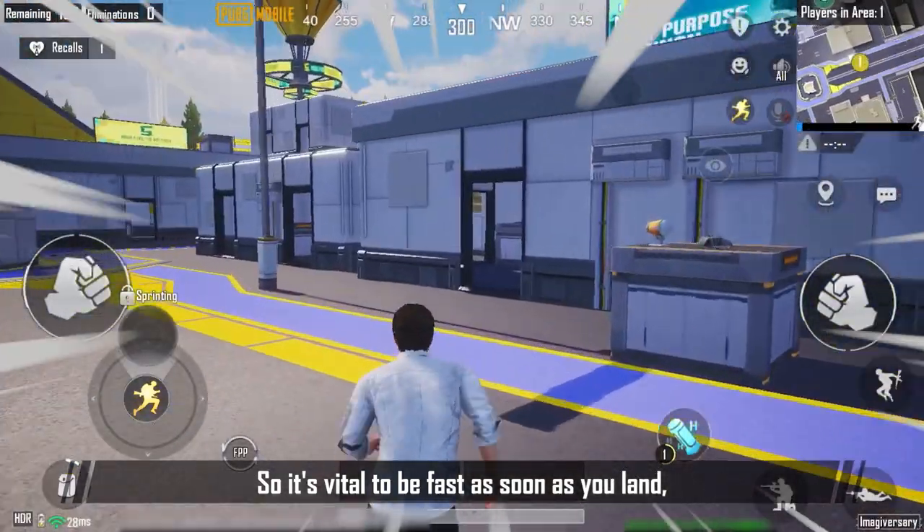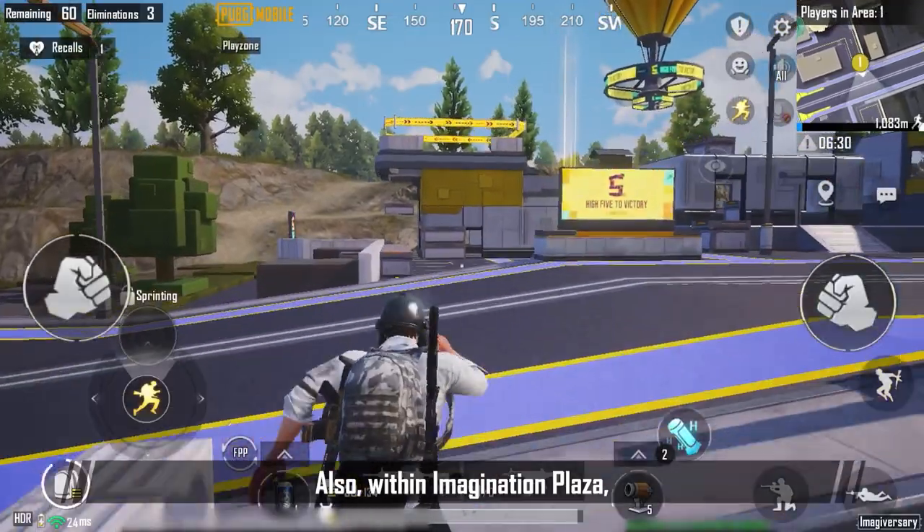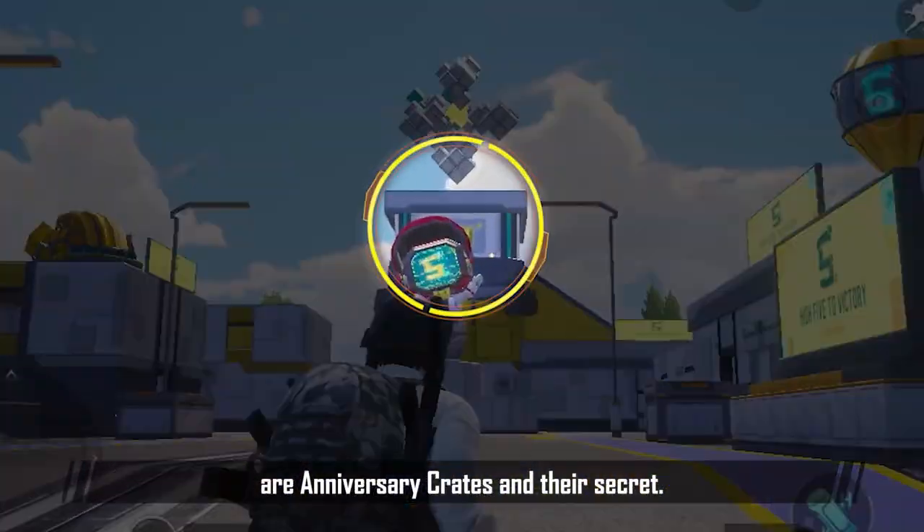So it's vital to be fast as soon as you land in order to get first dibs on these awesome items. Also, within the Imagination Plaza are anniversary crates and their secret.